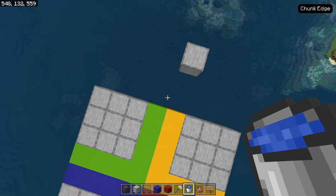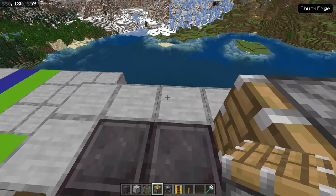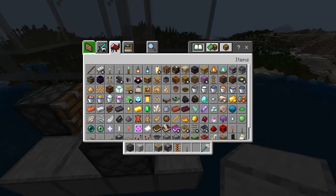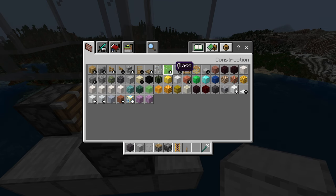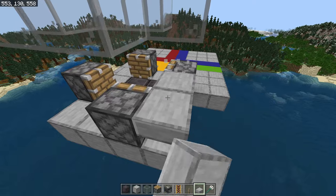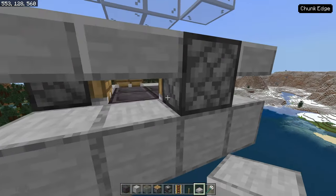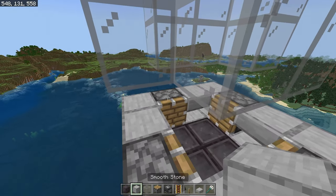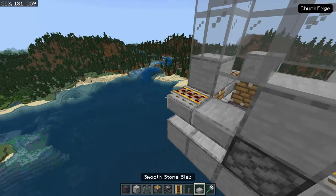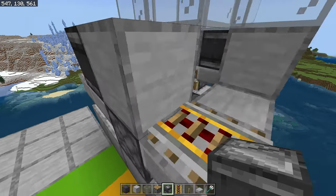We're going to go the rest of the way down to our platform. We stand in the middle and put a piston on the left, turn, piston on the left, turn, left, turn, and left. We're going to place a solid block on top of each piston, a powered rail on each corner, and an observer looking at the powered rail — just face the powered rail and click on the edge of it.